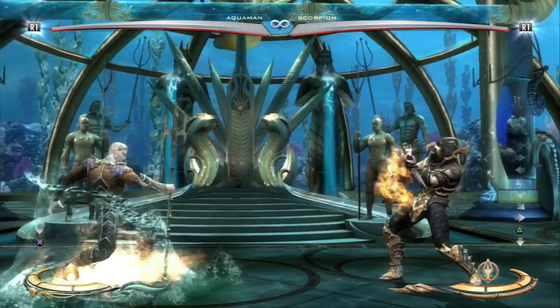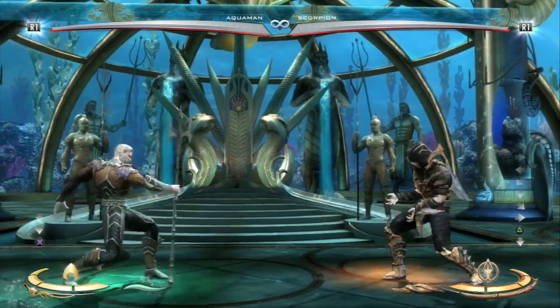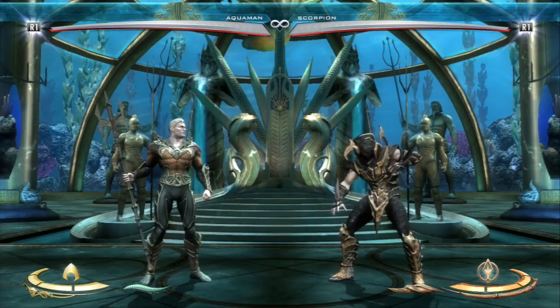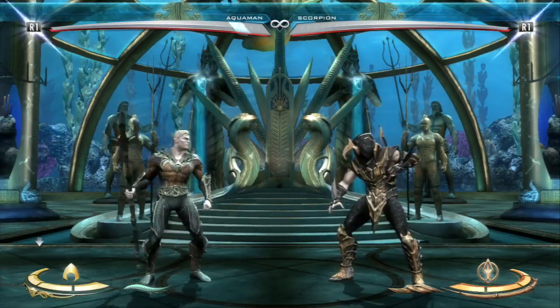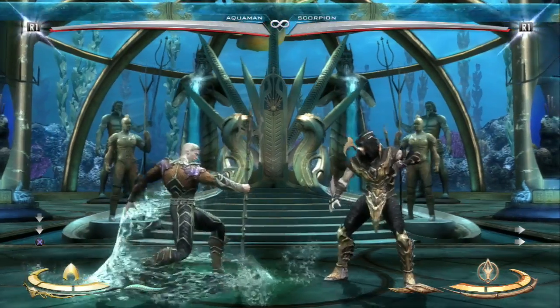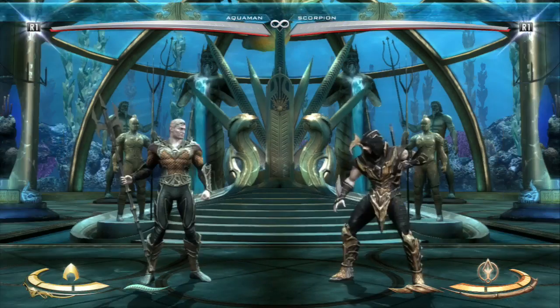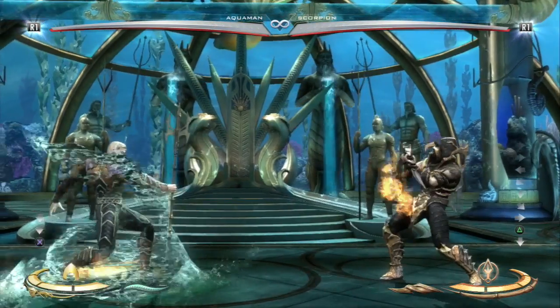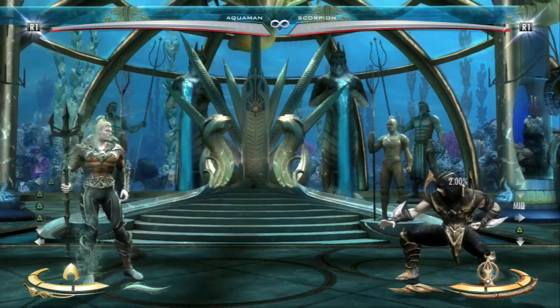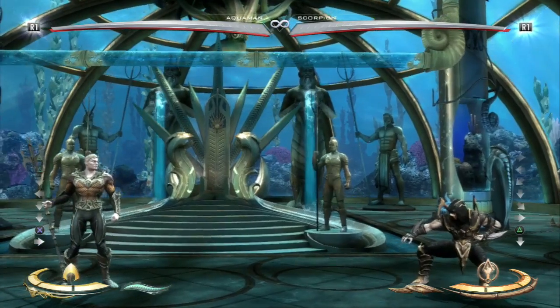Hellfire doesn't even touch you when you're in water shield — I guess water beats fire. You're not going to be able to get a punish, unfortunately, unlike the teleports, because he recovers really fast. So you're about even, but you might be able to get him to block a trident, which I don't think he can punish. It's not a threat at the very least — you just absorb it completely, no damage.